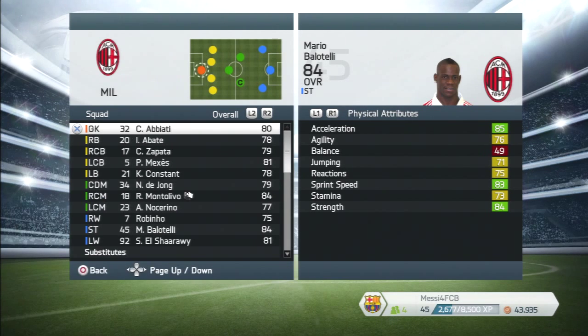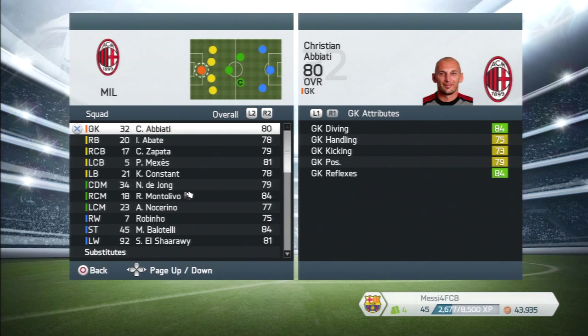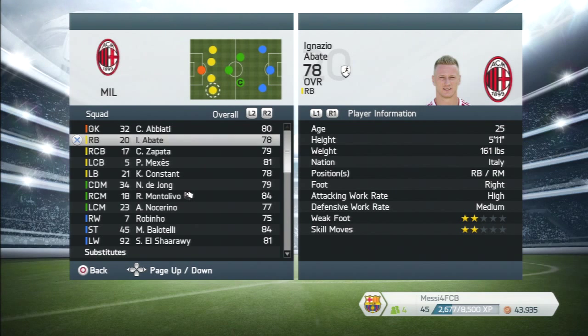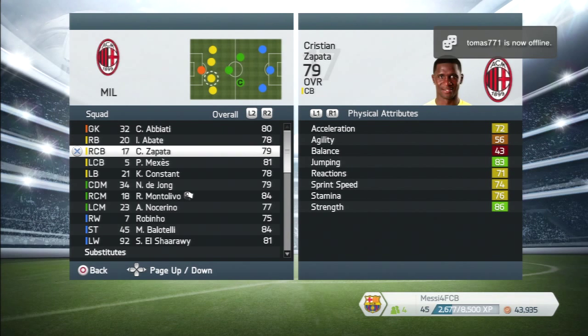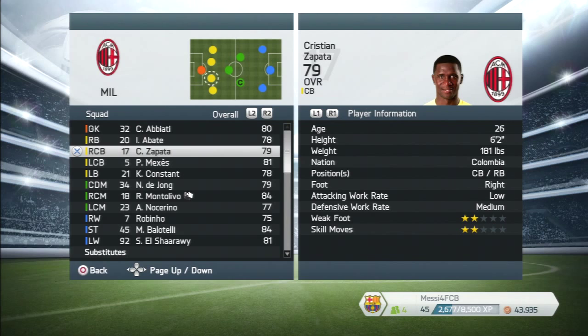Now going through key stats: Abati is a decent overall goalkeeper — his reflexes and diving are okay, he's 35, six foot three. Abate is a pacey player, good for your left back, with good enough tackling — 75 and 77. He's more of an attacking player with high attacking, medium defensive work rates. De Patter is your solid center back — good at tackling and heading, 81 standing tackle, 85 standing tackle, 26 years old, six foot two — perfect.